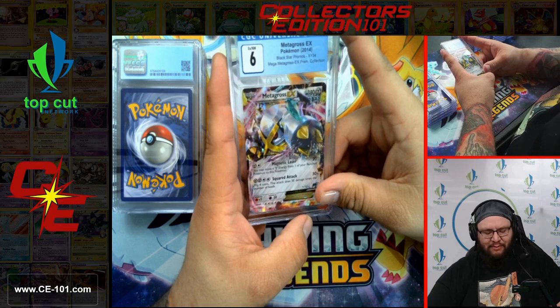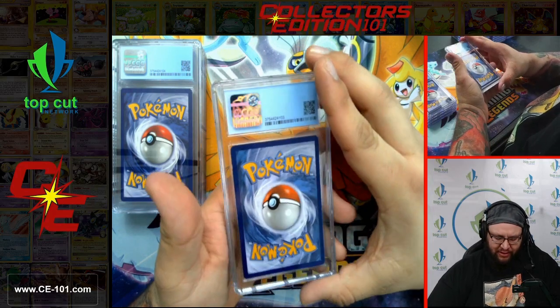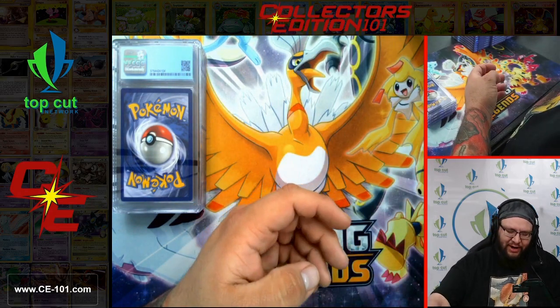Metagross EX from the Mega Metagross EX Premium Collection — another fantastic card. Came in at a 6. Looks like it's got some edge wear around the back and sides, which would make sense. Overall very, very nice.